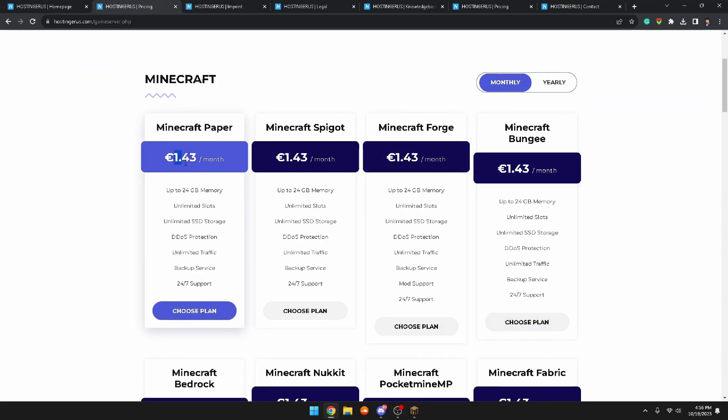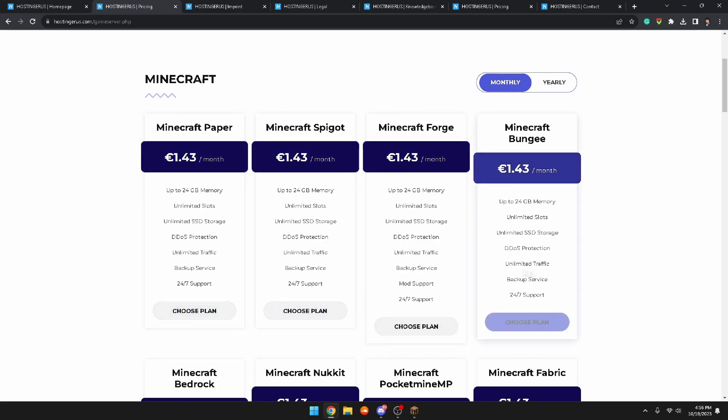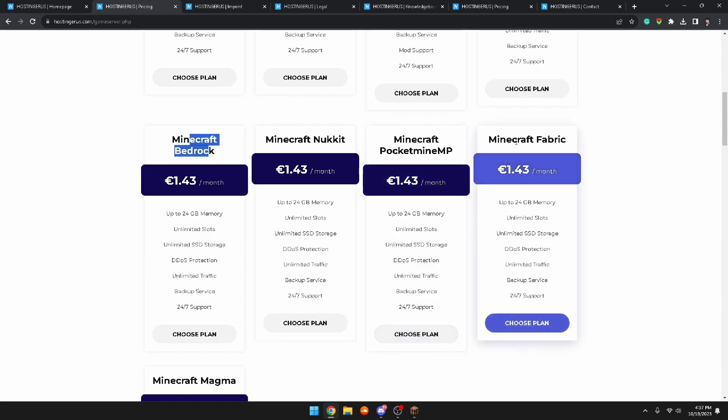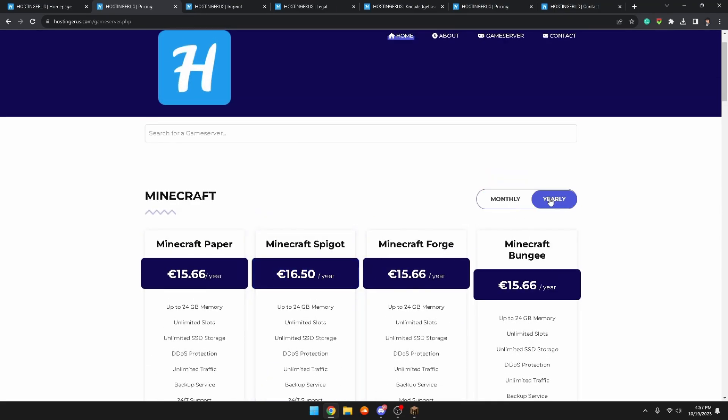Going to their Game Server page, these are all the game servers they have. Minecraft Paper is about $1.43 a month, with up to 24 gigabytes of memory, unlimited slots, unlimited SSD storage, data protection, unlimited traffic, backup service, and 24/7 support. They have a whole bunch of plans to pick from. They also have Minecraft biggest servers, Minecraft for servers, Minecraft BungeeCord servers, Minecraft Bedrock, Minecraft NukkitX, Minecraft PocketMine-MP, Minecraft Fabric, and Minecraft Magma — all for $1.43 a month.